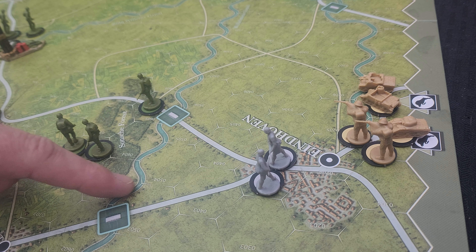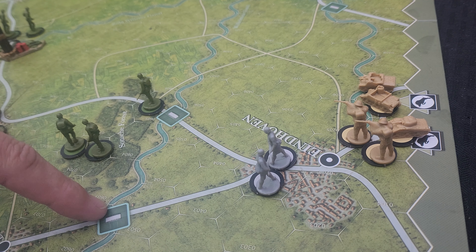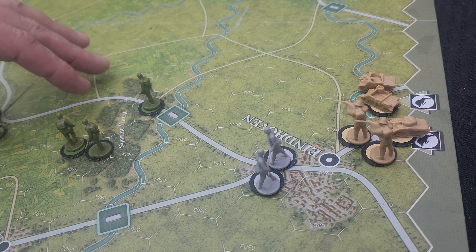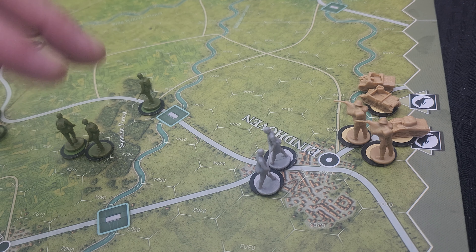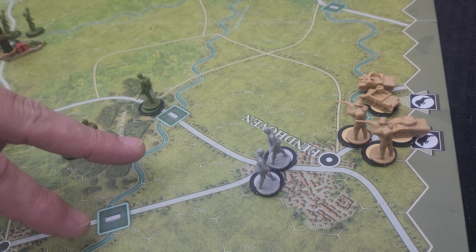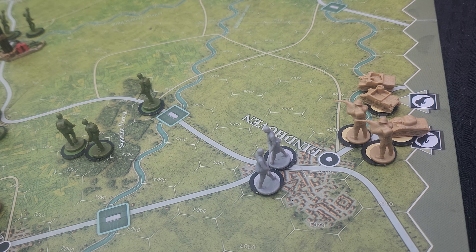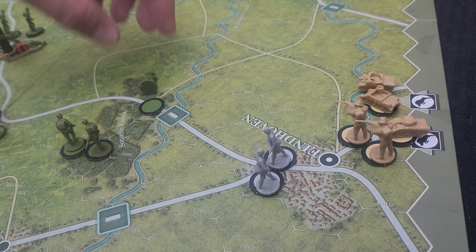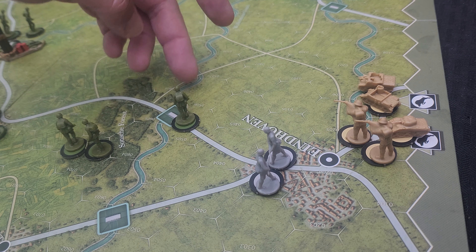One of the reasons I went ahead and started us up here is I've got two bridges right here that can be destroyed. I went ahead and rolled for some of the bridges I had crossed earlier and they're good to go. But I need to find out if these bridges are good to go, and I need to get those Germans out of the way. So we're going to do some moving here — I know I'm going to be moving these guys across.